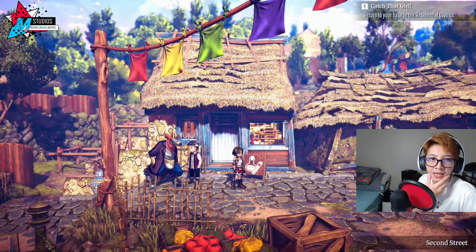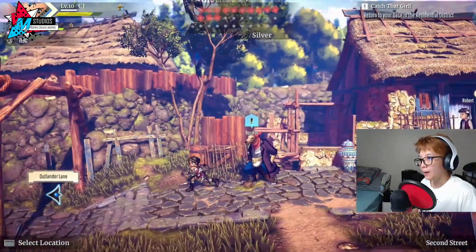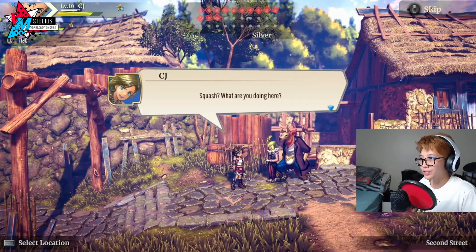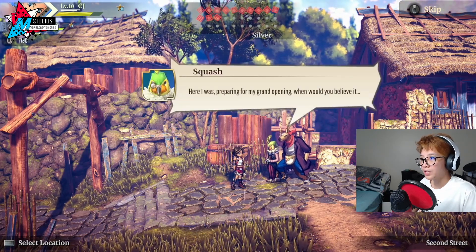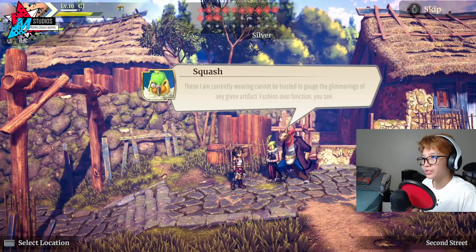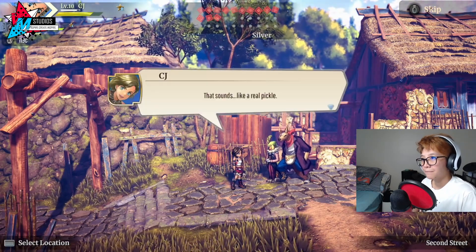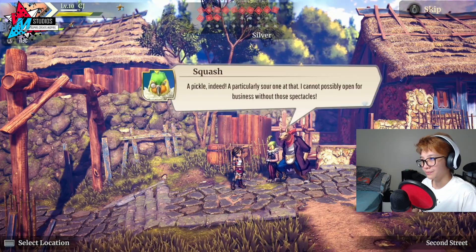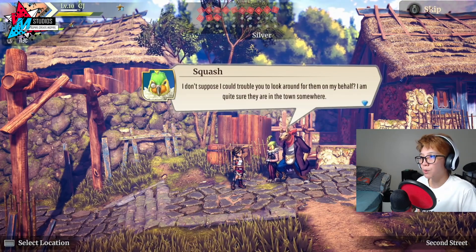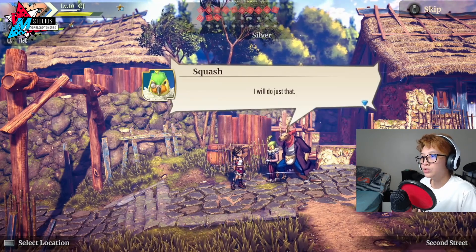'Catch that girl' — I'm guessing that's our next main quest. Squash is here! 'Squash, what are you doing here?' 'Why, this is my accessory shop. I was preparing for my grand opening when I realized I had displaced my appraisal spectacles. These I am currently wearing cannot be trusted to gauge the glibberings of any given artifact — fashion over function, you see.' 'That sounds like a real pickle.' 'I cannot possibly open for business without those spectacles. Would you mind looking for them?' 'Sure, leave it to me.' They're in the plaza.